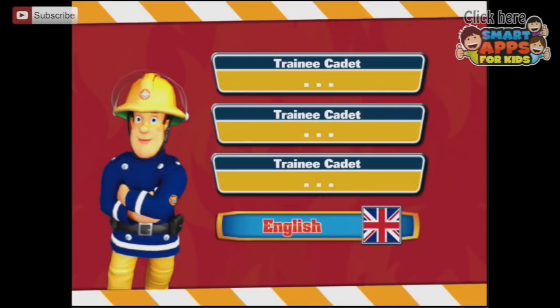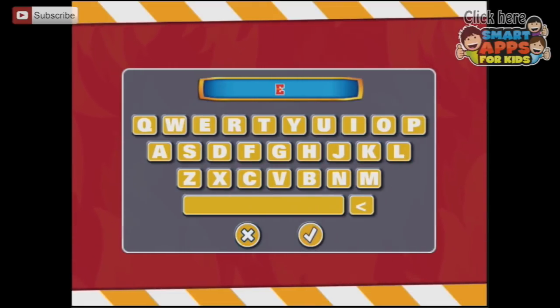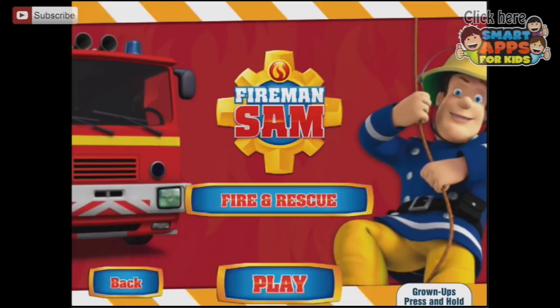Touch any named profile slot to play the game. To set up another player, touch an empty slot and enter the name. Let's just enter me to start with. Touch any named profile slot to play Fireman Sam Fire and Rescue.